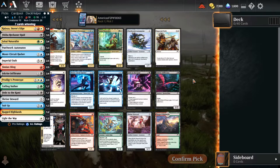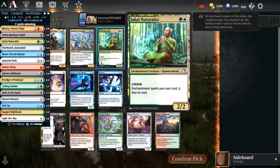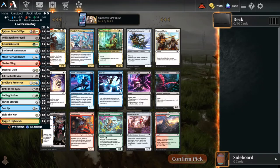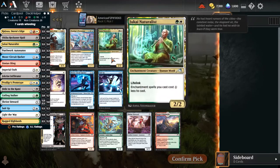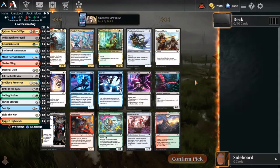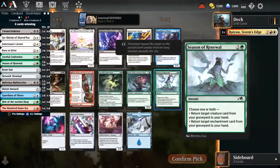Draft number three here in the series and I have quite a dilemma off the first pick. Ryu as the rare and Naturalist as an uncommon. I gotta say, I'm actually really thrown on this. The pro rating on both is actually pretty similar. I also have a Patchwork Automation in here. Neither of these cards should wheel. This is such a mental beating - it's not even 8am where I am recording. Well, I think I gotta do what value drafters do - I gotta take the rare and hate myself in the morning.